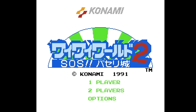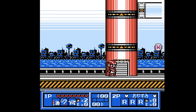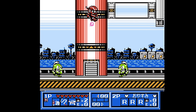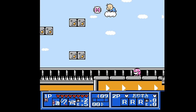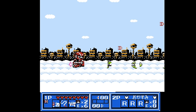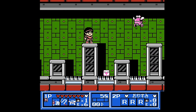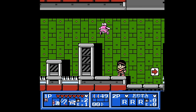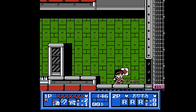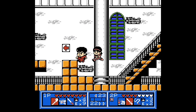YY World was followed up by YY World 2: SOS Parsley Castle. This time you choose your lineup from the start, though you're stuck playing the new original character Rickle for most of the game, picking up upgrades to temporarily control famous Konami characters. From a technical standpoint this is a much better game — better graphics, two-player co-op and arguably better music. But I kind of liked the exploration gameplay of the original better. Instead, we now get a more generic action platformer and Simon feels a lot less like Simon than he did in the previous game. So even though YY World 2 is arguably the better game, it feels too similar to most other NES games.